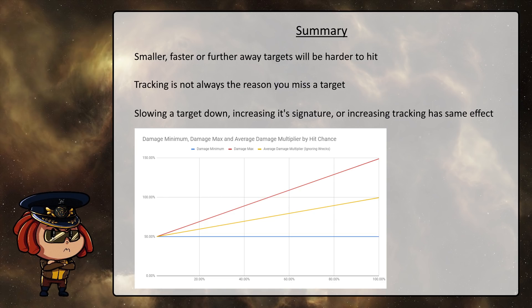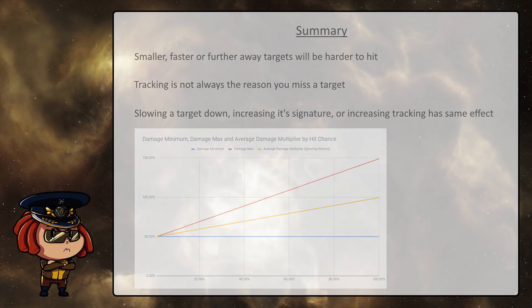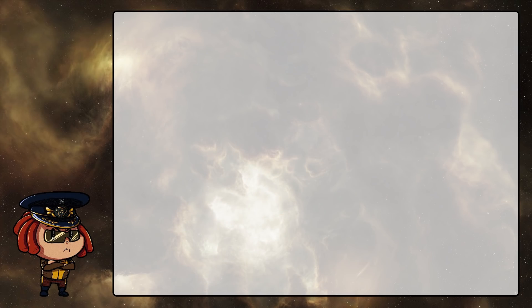Alright, with that we've actually covered everything as far as I'm aware. We've gone through how you determine what your hit chance is going to be, how you determine what damage your shot is going to deal, and how your RNG interacts with both of those things. I hope this is something that you've found useful, or at the very least interesting. And until next time, fly smart!